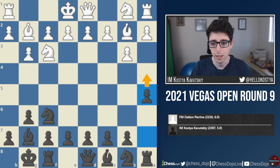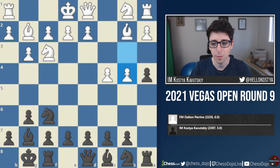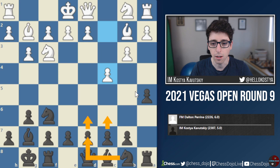White plays c4, and I advance with a4. Then Dalton just goes b4, which definitely surprised me at first. But eventually I realized his ideas - he just wants to fix the structure with a3 and then bring the knight out to c3, and maybe one day even just take this pawn. I feel like ultimately what I did with a4 is just kind of dubious, because White can get a very comfortable setup. What I should have done is just wait and develop with d6, Knight d7, c6, and then maybe push a4 when the time is right.